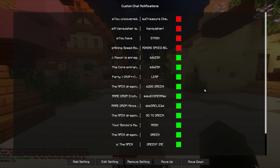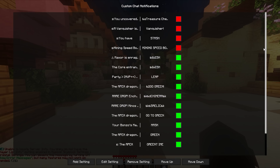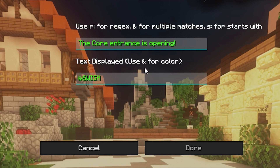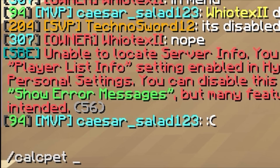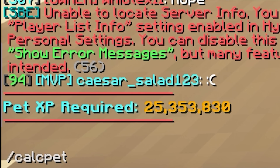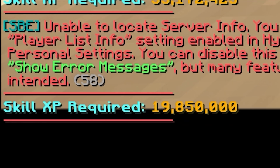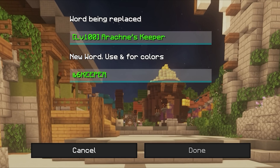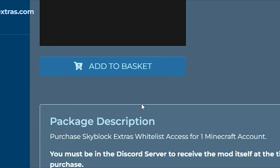SBE is definitely worth buying if you have the money. It has chat notifications useful for things like knowing when to wish going into boss, or when a dragon is spawning, helping you keep up with what's happening in a run. It also has a Slash Calc Pet / Slash Kill command to calculate XP needed for the next level or pet level. Thirdly, it has a Modify Visual Words feature that lets you change any words on screen — for example, we used to change 'Mimic' to display as 'Briefing' in red. SBE is five dollars but worth it.